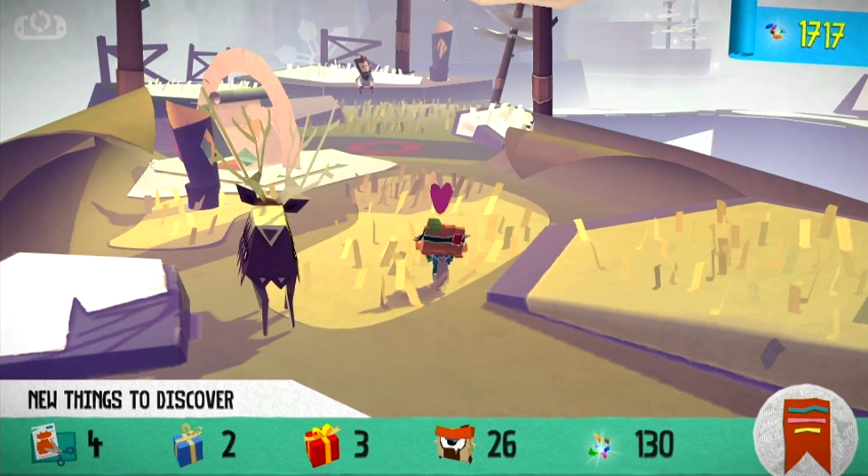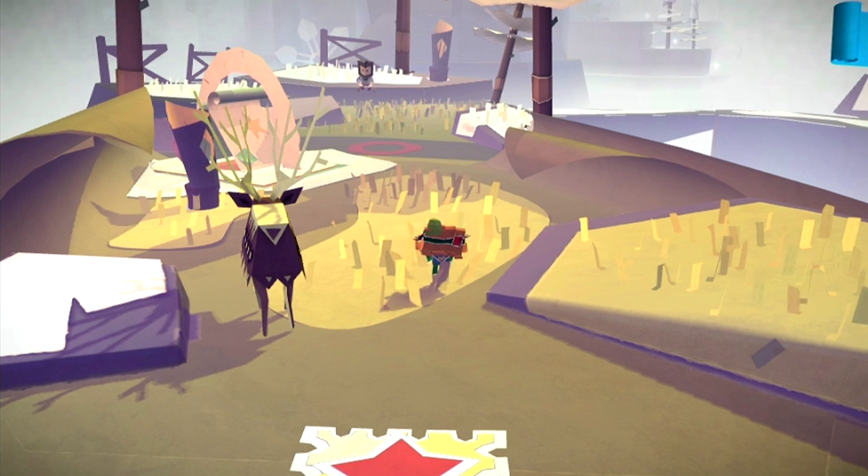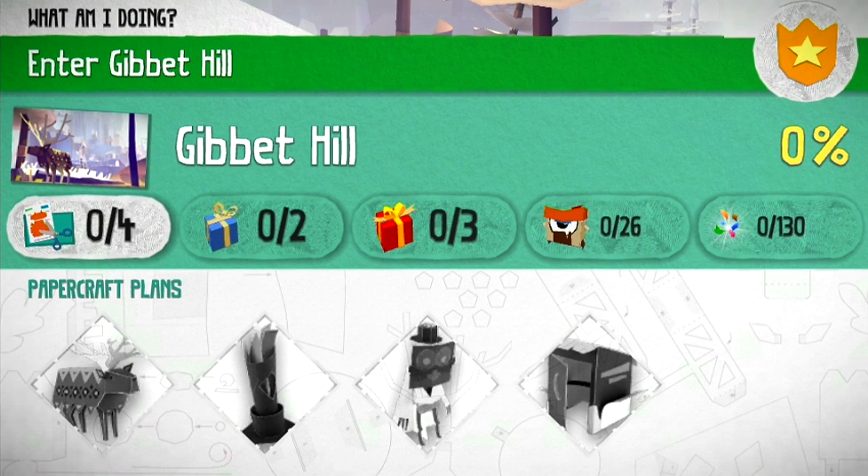Right, I think I'll stop this episode here guys - let's just have a quick look at what there is in Gibbet Hill. We've got four of the paper crafts to collect, two blue box presents, three red presents - we can kill 26 scraps and 130 confetti. Alright then guys, I'll stop this episode here and on the next episode we'll be exploring Gibbet Hill. Don't forget to like and subscribe and I'll see you next time guys!